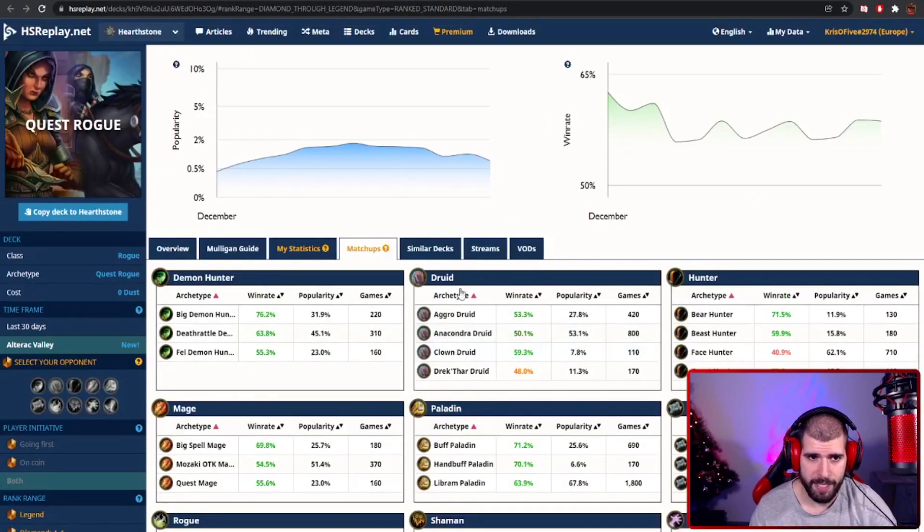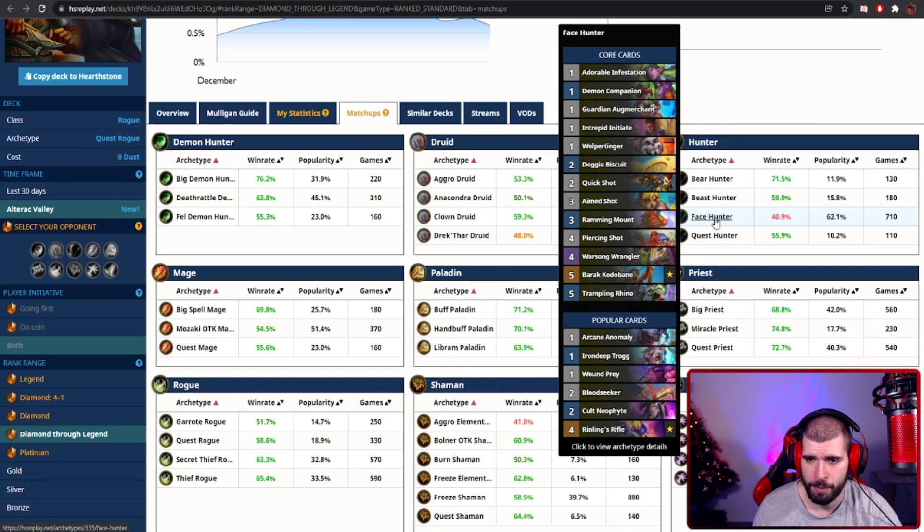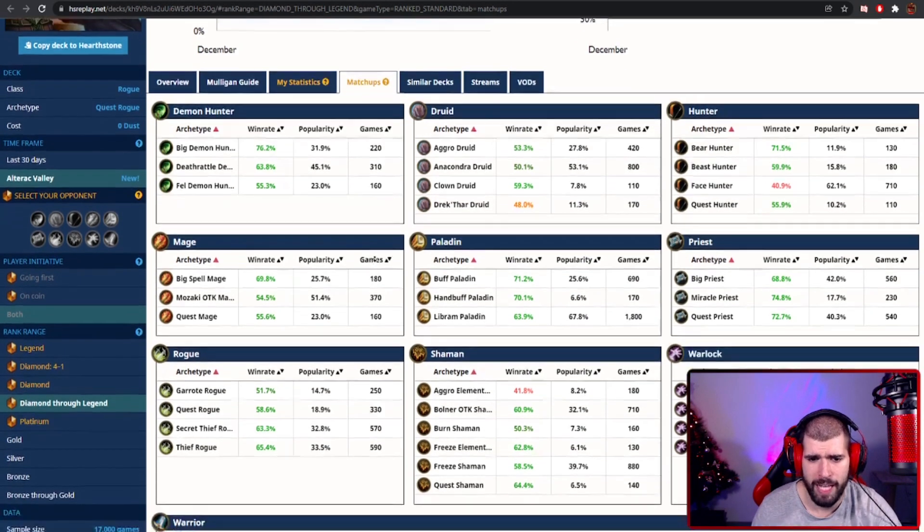Here's what the matchups look like — it's a very populated list. Warlocks are not going to be that amazing for you, and the same goes for aggro elemental shaman and face hunter, which could be questionable because they're too fast. Drekthar Druid might be somewhat hard too, but everything else is very green for you.